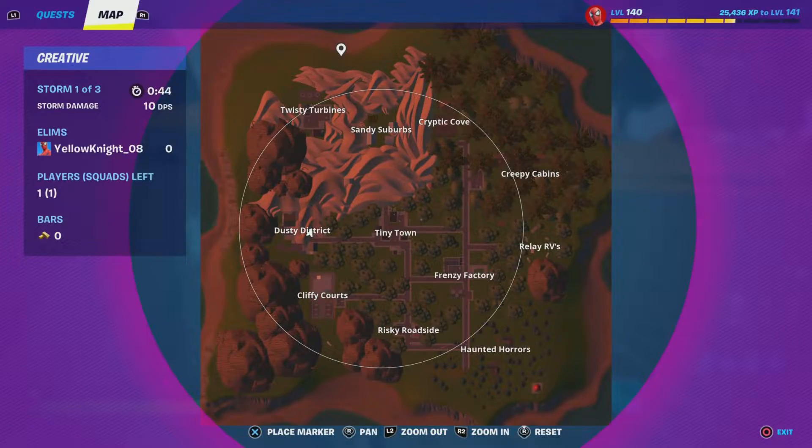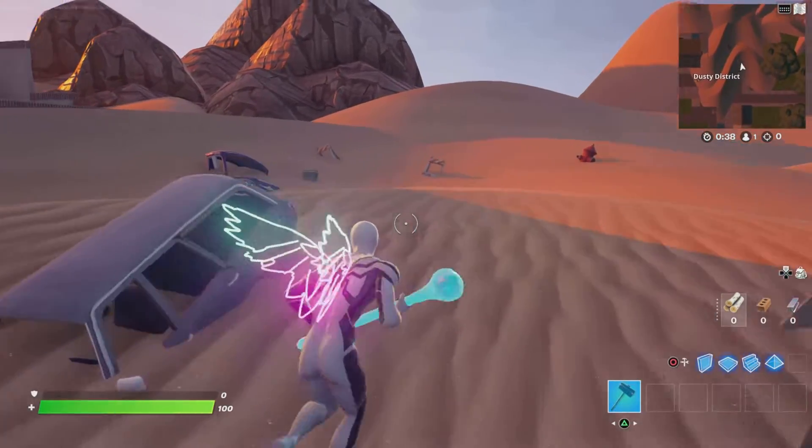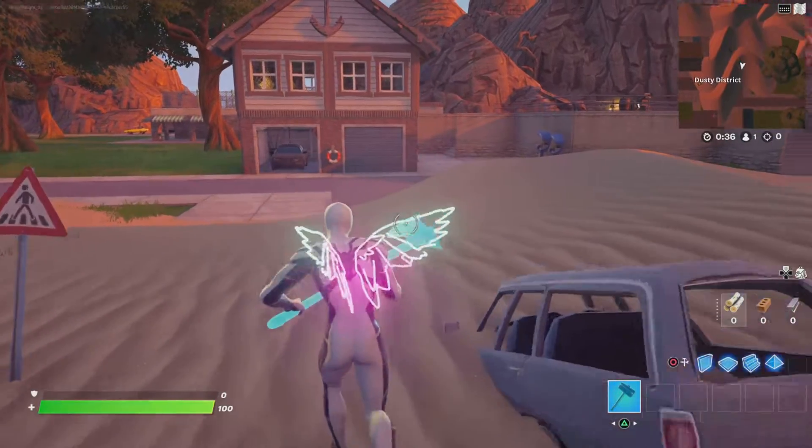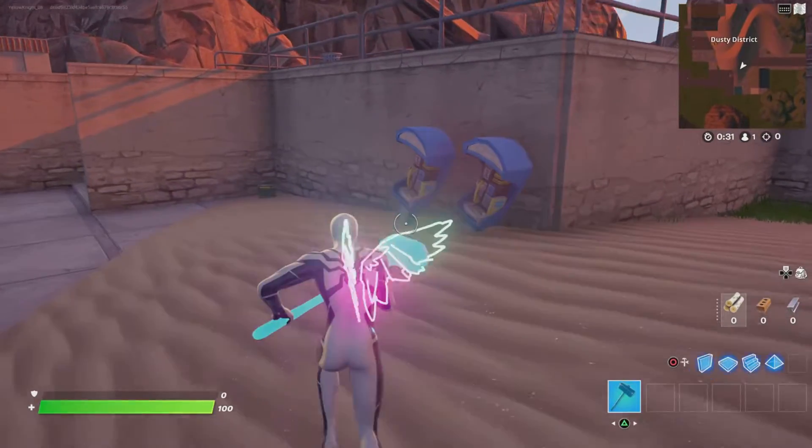The first thing you're going to notice on the map is that the sand expanded a lot more. If you go to Dusty District, it did another big impact on it. Now the sand stretches all the way to these telephones.